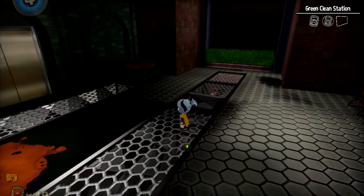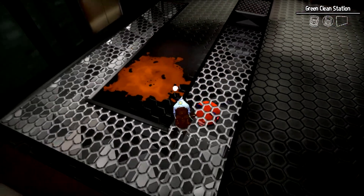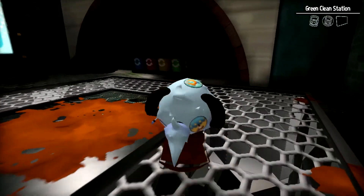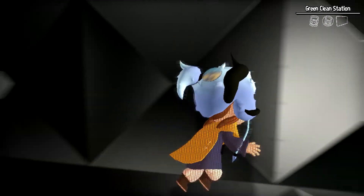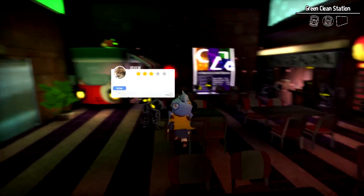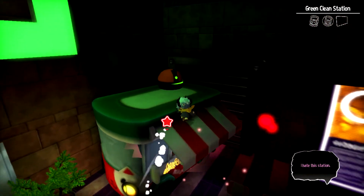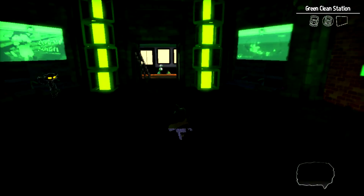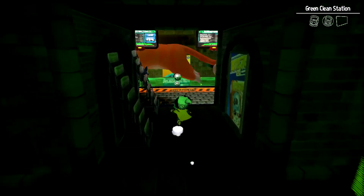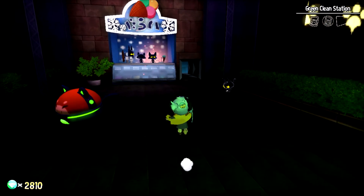Seems like we have to go down there. So we cover ourselves in this goop to lure the cat Roomba out of the way, and that should ultimately clear the route for us. Nicely done. Wow, this is a lovely food courtyard — one of the coolest I've ever seen. Alright, let's keep moving. I see that we have to go down further ahead. Come on, kidders. Up we go.